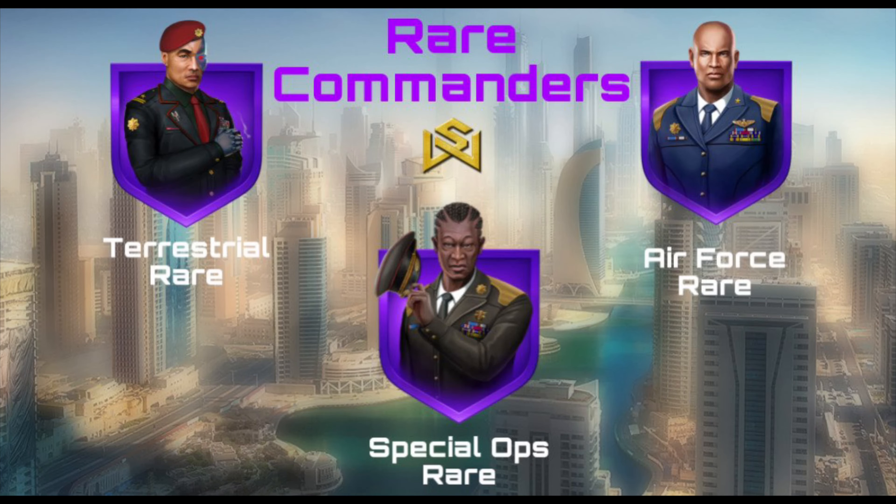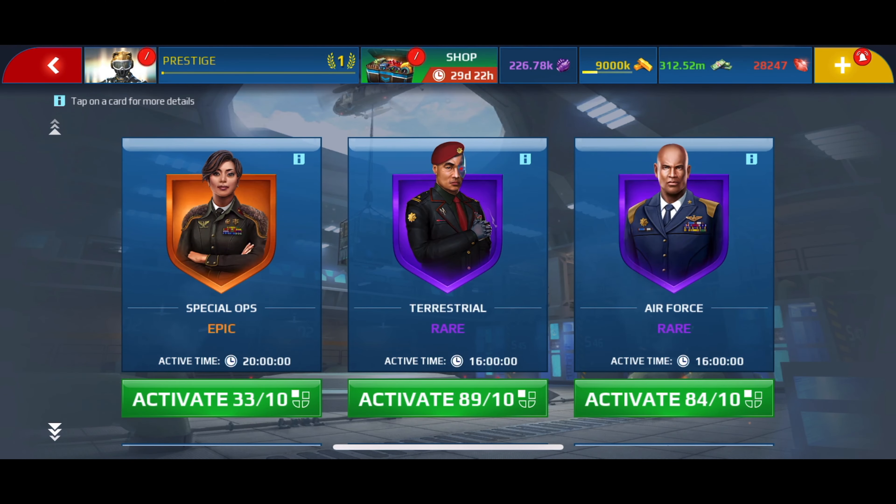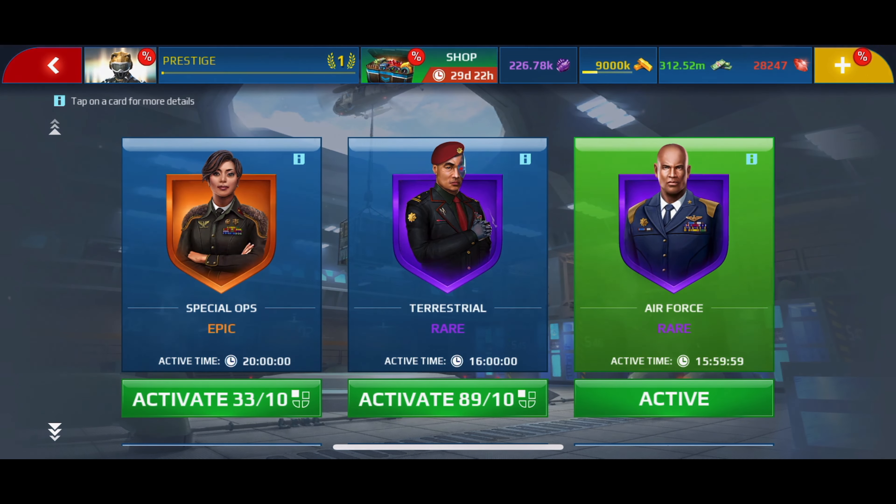We have three rare commanders: Special Ops, Navy, and Terrestrial. Let's start with the Air Force rare commander. Its description says: increase rewards gained from Special Ops by 35%, decrease Special Ops mission time by 30%, and increase Special Ops squad mates' winning chances by 5%. Let's activate it and test its abilities.